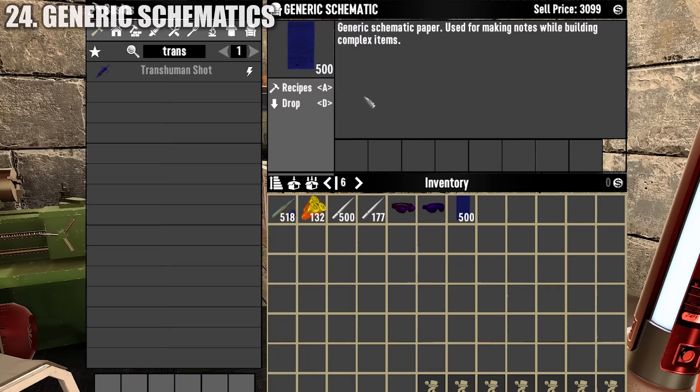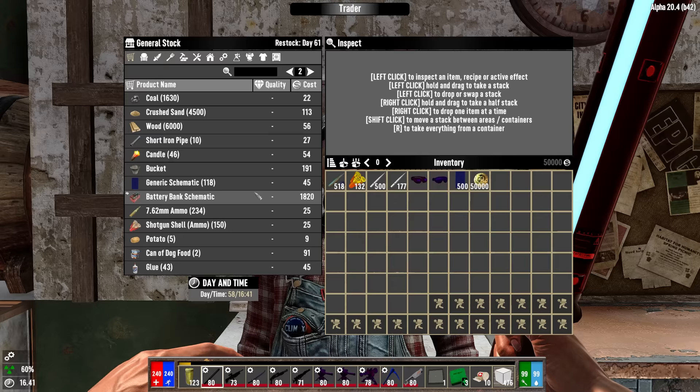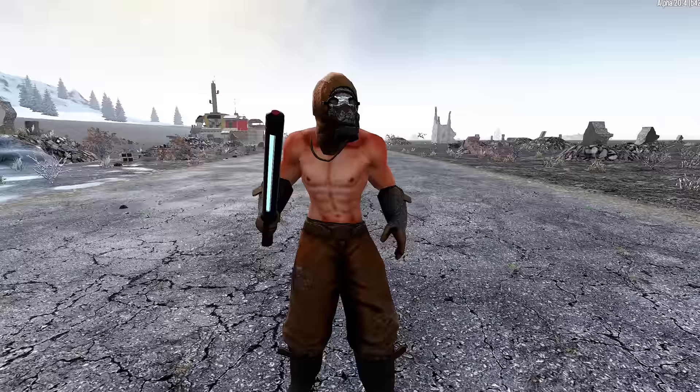Generic schematics are needed to craft mods. All mods take a variable number of notes depending on the mod tier. They are relatively uncommon in loot but can be found as quest rewards, and they can always be purchased in bulk and relatively inexpensively from traders.